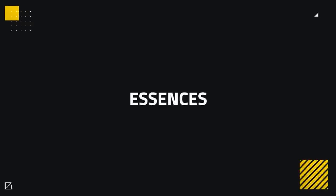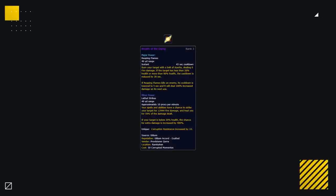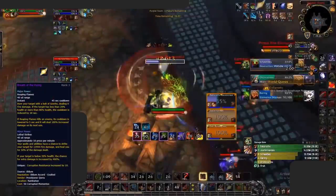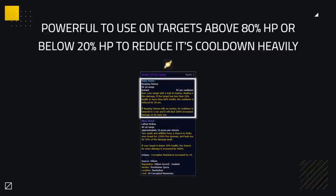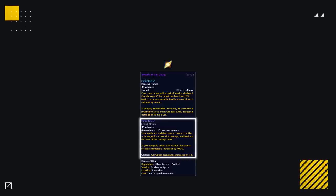Moving on to essences, there are a number of new ones, but none are really worth noting apart from Breath of the Dying. This essence is absurdly powerful right now, being the best offensive major power for extra pressure. The rank 3 version can work in arenas by killing pets or Mindflake corruption tentacles that spawn in an arena from corruption gear — and as you can see, this can deal a devastating amount of damage. Even without the rank 3 proc, it's very powerful to use on targets above 80% HP or below 20% to reduce its cooldown heavily. It also makes a great minor essence, dealing increased damage and giving corruption resistance.